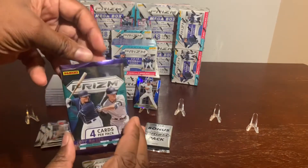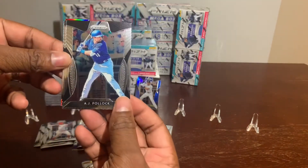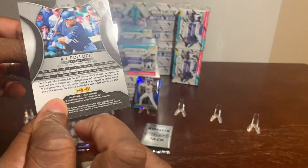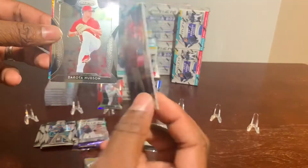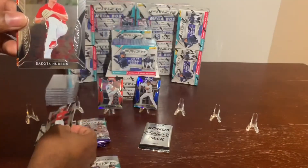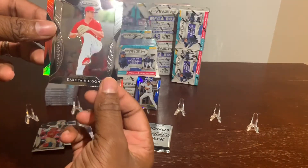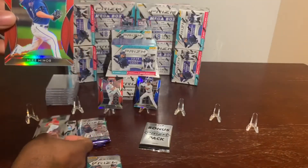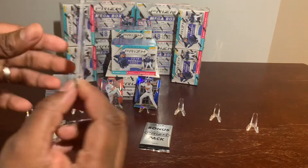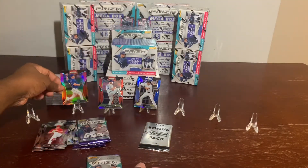Up next, popping to the screen: AJ Pollock, Scooter Gennett, Dakota Hudson rookie, and Mike Minor — Prizm. Let me put this Mike Minor right here.